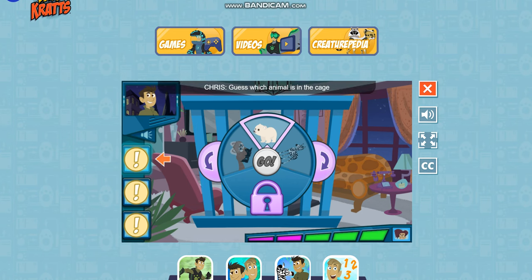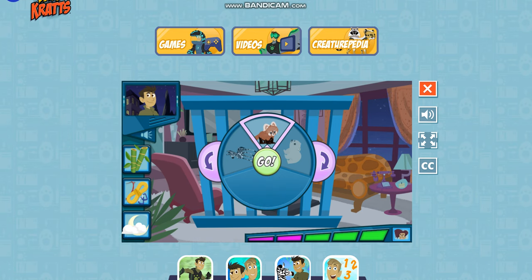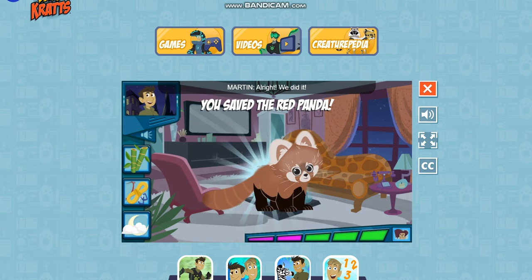Guess which animal is in the cage by revealing the clues one by one — try using as few clues as you can! This animal loves to eat bamboo! This animal is an excellent climber! This animal is nocturnal — that means it's awake at night! We did it!